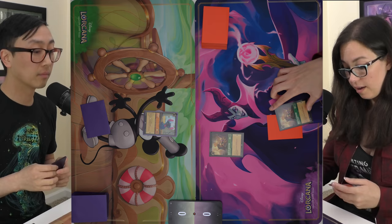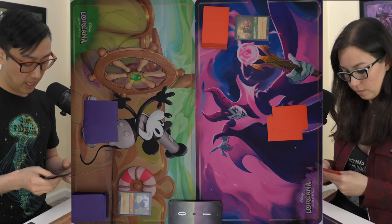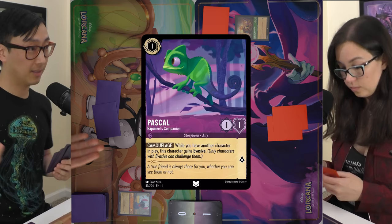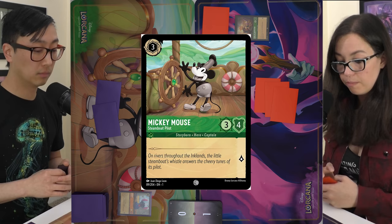I'll ink a second Duke of Wesselton and go on a quest. Pass. I'll ink the Wardrobe, challenge and trade with your Duke of Wesselton, and play two cards — another Stitch and a Pascal. Pass. I'll draw, ink Scar, and play Steamboat Mickey. Pass.